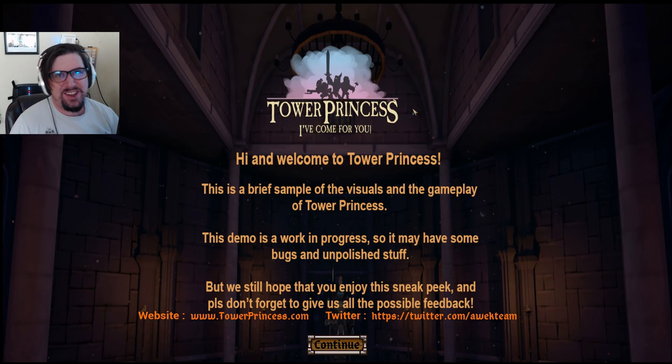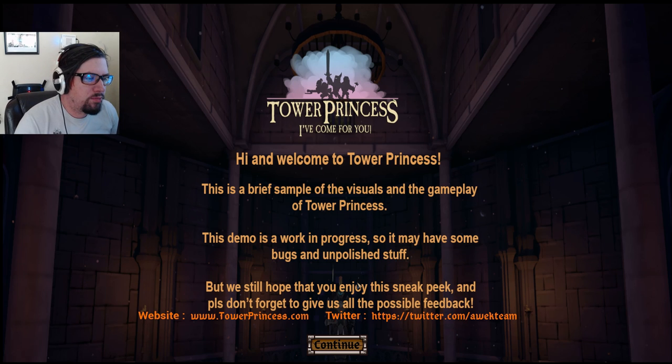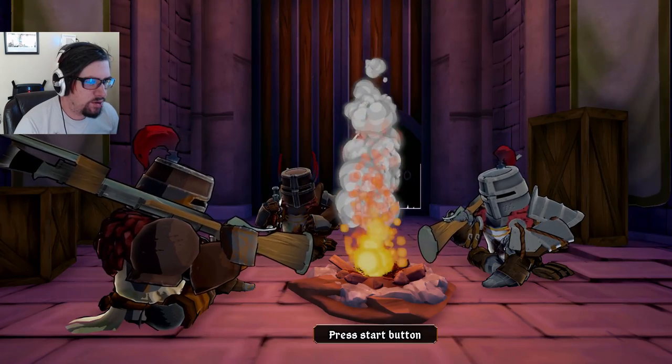Hey guys, this is Chester Jack, and welcome to Tower Princess: I've Come For You. This is a brief sample — it's a demo, a work in progress. It came out about four months ago on Game Jolt. You can go check it out over there; I'll post a link in the description below. But let's jump straight into it.